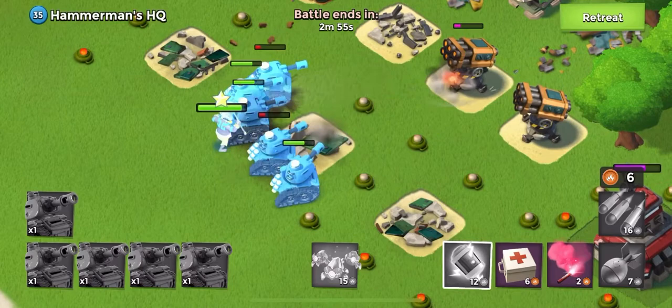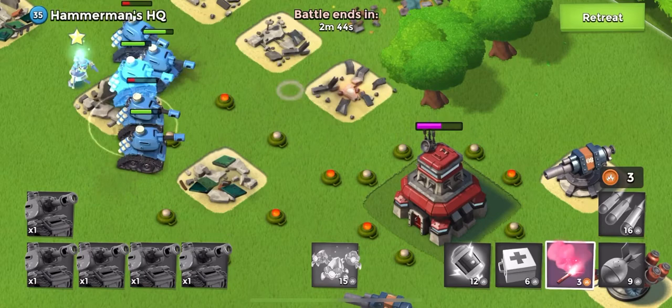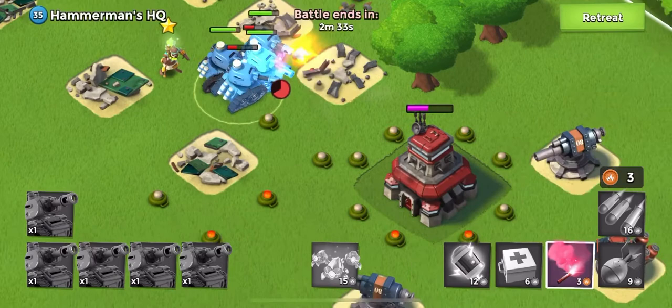When using tanks you don't really care about flamethrowers because they outrange them, but the cannons can still be a decent menace towards the tanks. As long as we kill this rocket launcher I think we can outrange the cannons and we don't have to worry about them at all. Especially since we'll just use a flare right here to flare them towards the center of the base. We're going to be able to do this without any casualties. We're using level 2 tanks, so if you want to destroy this base as soon as possible use level 1s — I believe you can.